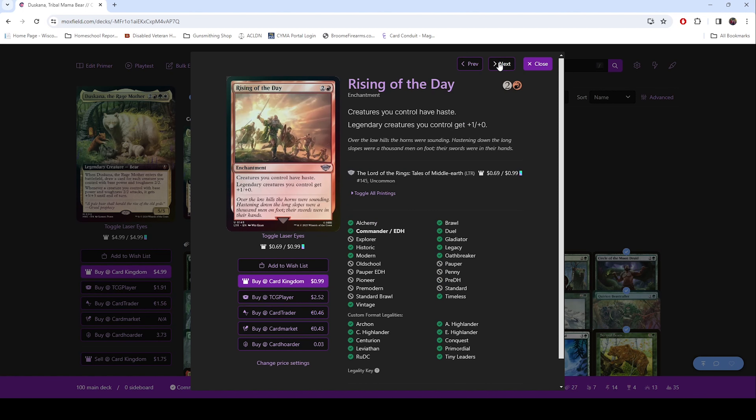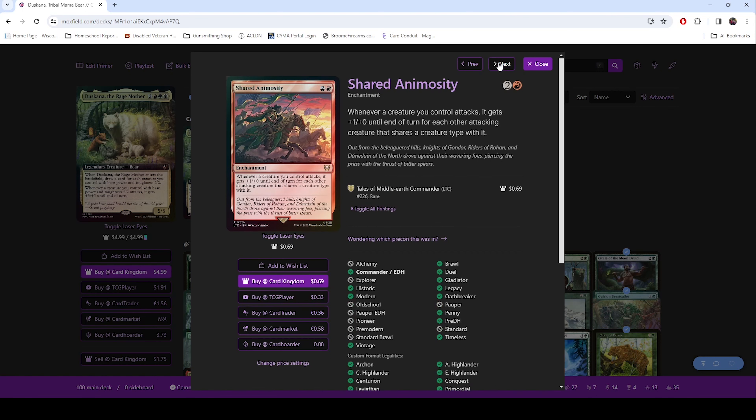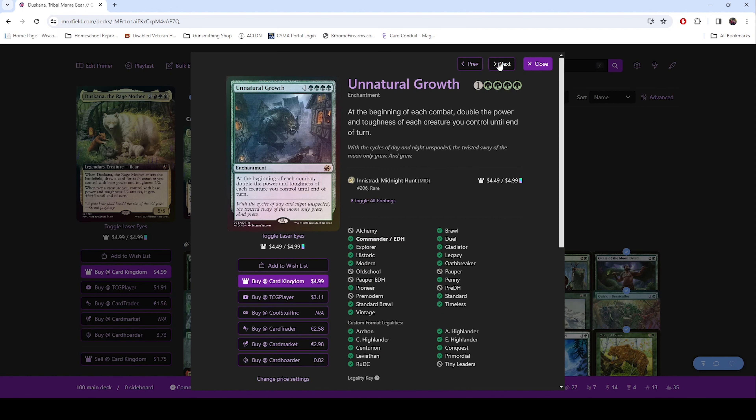Rhythm of the Wild gives everything haste, which haste is never a bad thing, and all your legendaries are going to get a +1/+1. Shared Animosity — anytime you have kindred or tribal attacking, they get a +1/+1 for each other attacking creature of the same creature type, so it stacks up. It is kind of crazy. Unnatural Growth — doubling everything at every combat. That's not necessarily a bad thing.